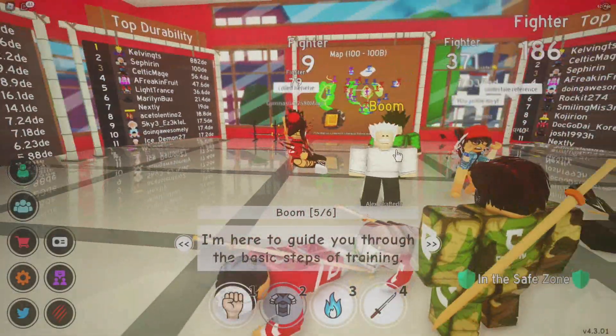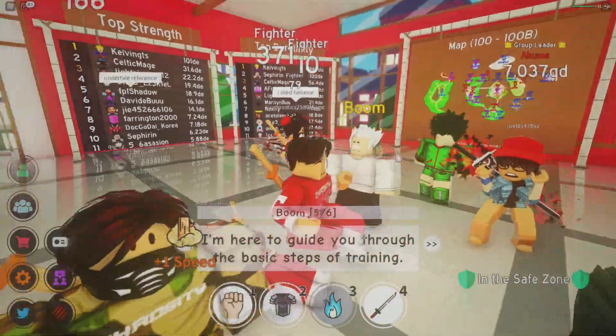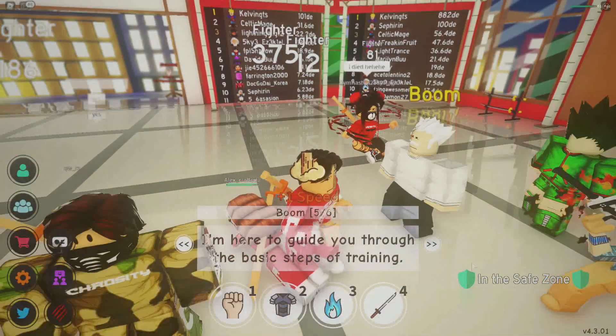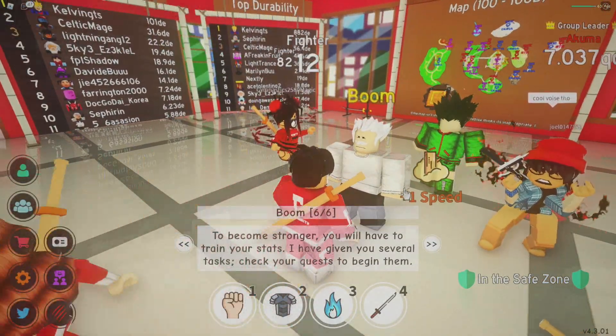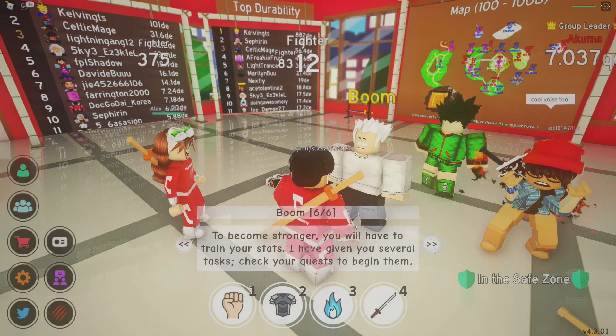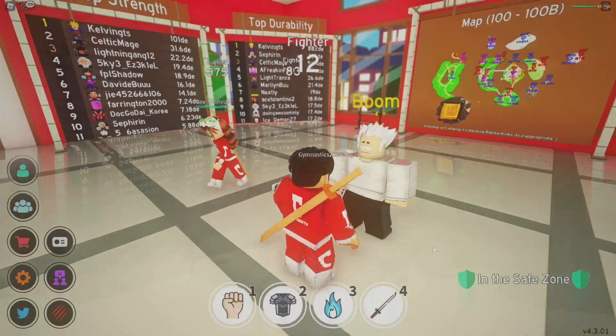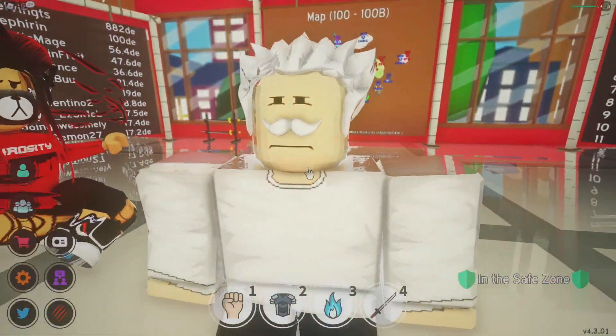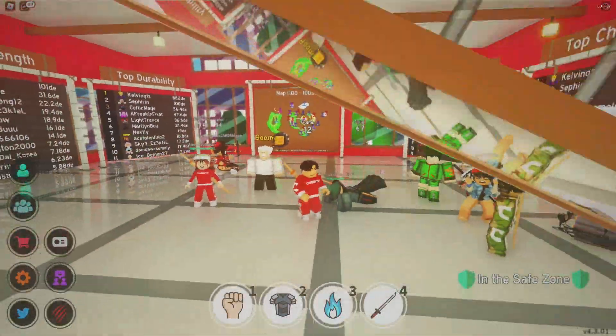The NPC says I'm here to guide you through basic steps of training, but I don't need steps of training — literally all you do is punch, do push-ups, and float in the air magically. To become stronger you have to train your stats. I've given you several tasks — check your quest to begin them. I don't want to.